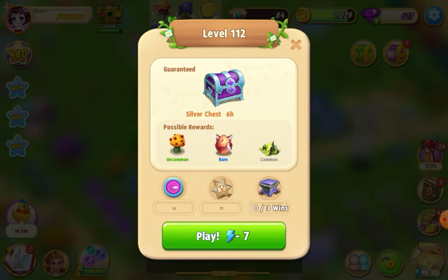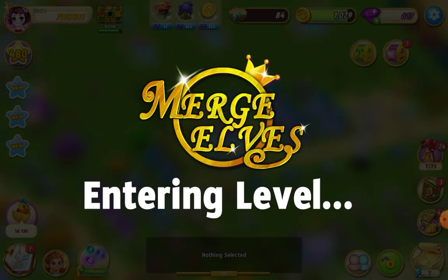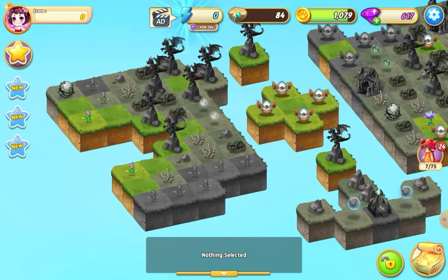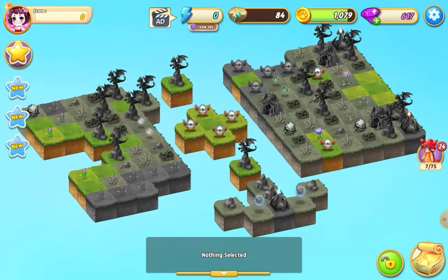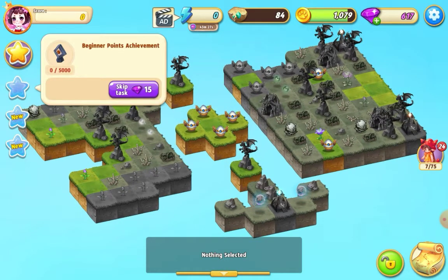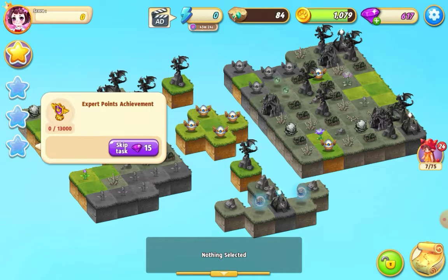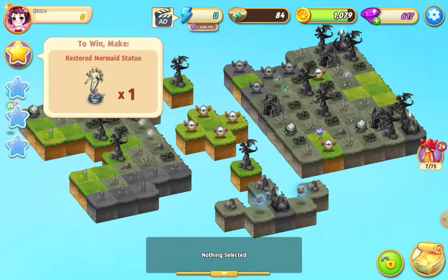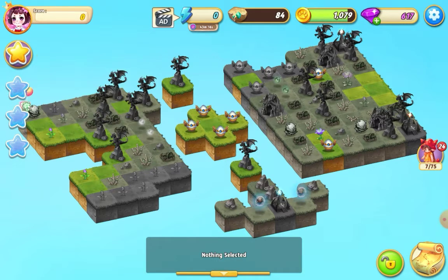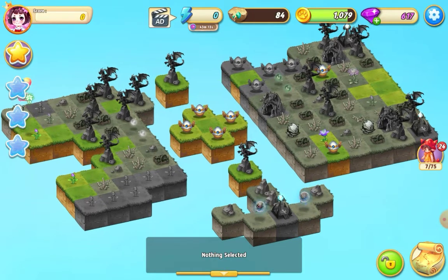Welcome everybody, I'm playing Merge Elves and I'm about to try level 112 for the first time. It costs seven energy and you can win a silver six-hour chest. Beginner points are 5,000, advanced 10,000, and expert 13,000. To win we need to restore one mermaid statue. Here we go.